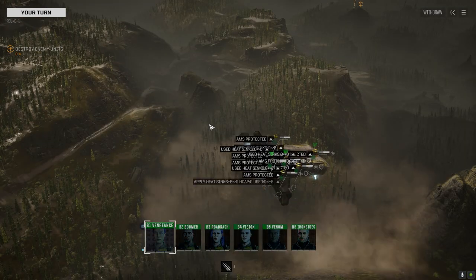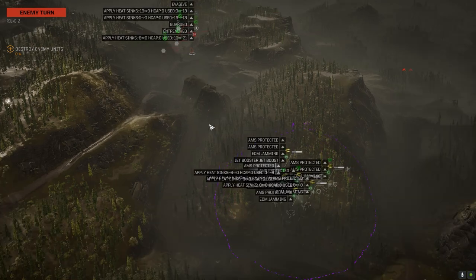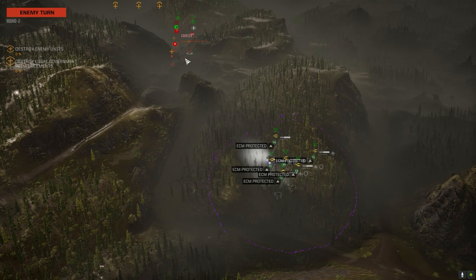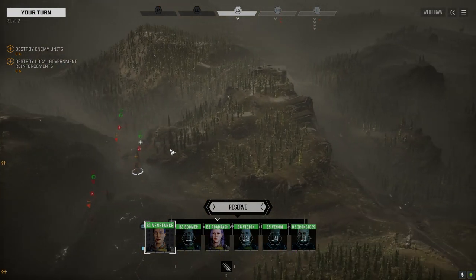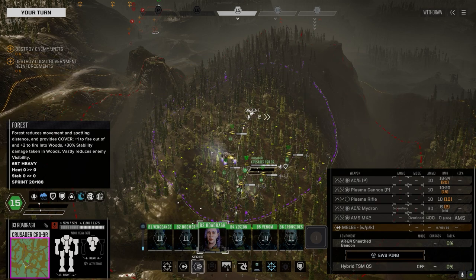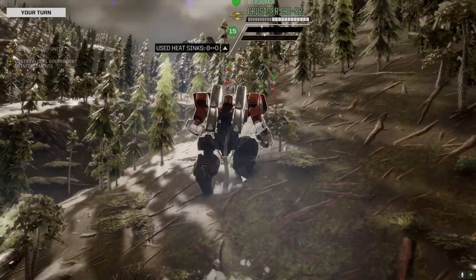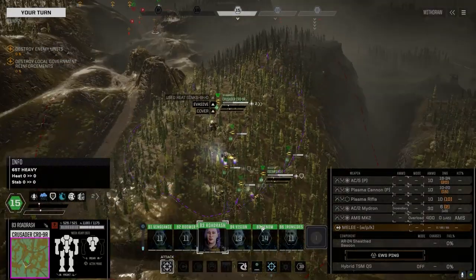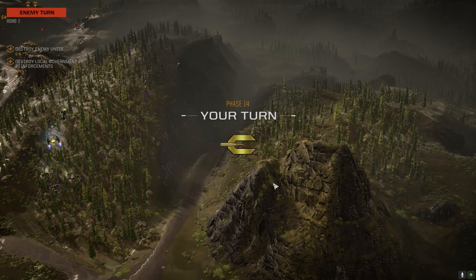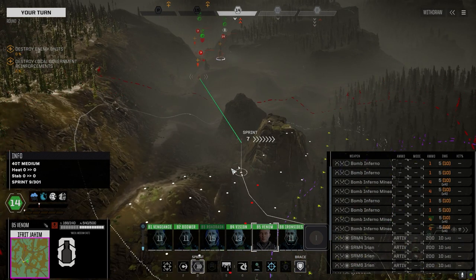I want to be fighting as few units as possible at any one time. Hostile contacts inbound — a carrier and an Orion. Heavy mortar carrier — that's interesting. Let's get some damage down on these guys ASAP. Crusader moving forward. We've got a couple of AMSes so we should be okay. Do I want to blow my load on — oh, that's a back shot! That should be SRM range, I'll take that shot to see if we can get a quick kill.